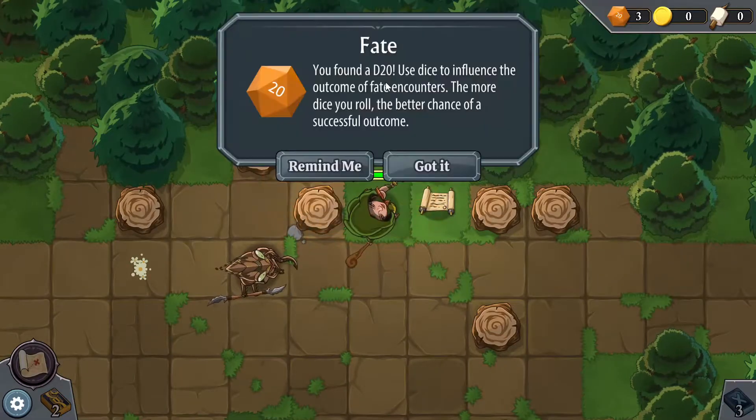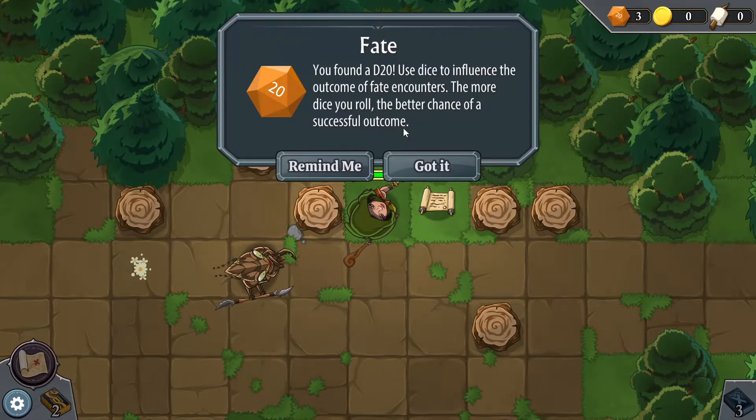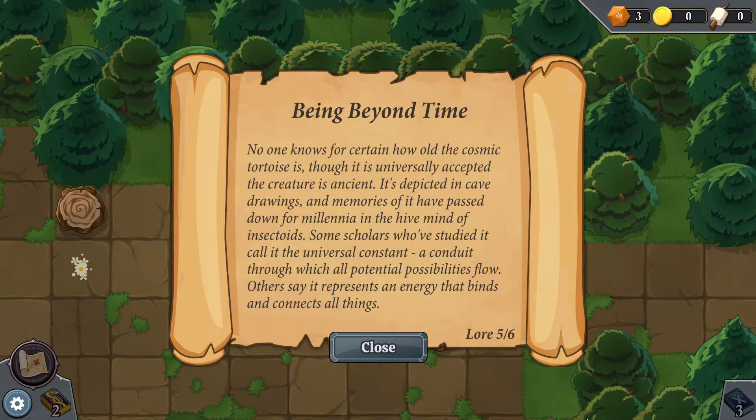Pick these up — Fate. You found a D20. So it's like a D&D-inspired thing. Use dice to influence the outcome of fate encounters — the more dice you roll, the better chance of a successful outcome. Interesting. Got it. Grab this lore — you can pause the video if you want to read that.